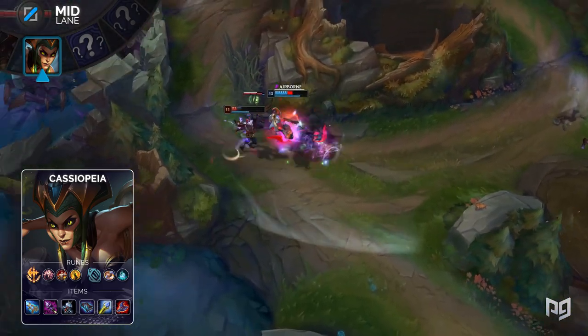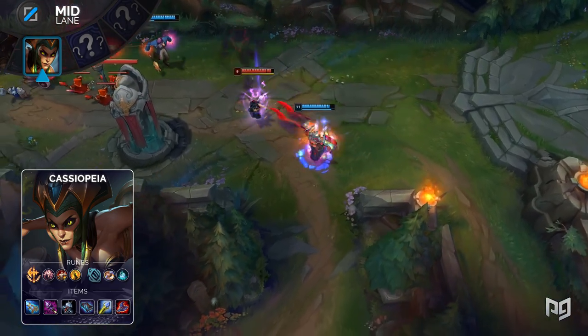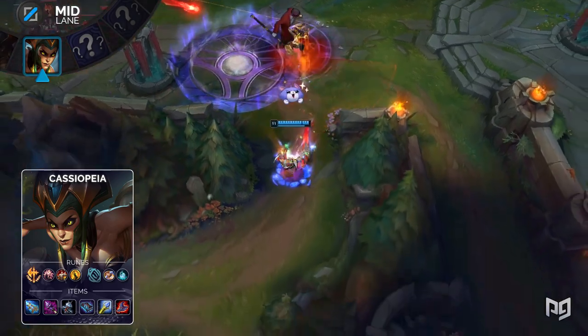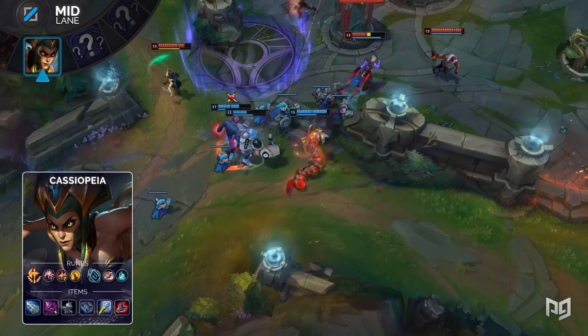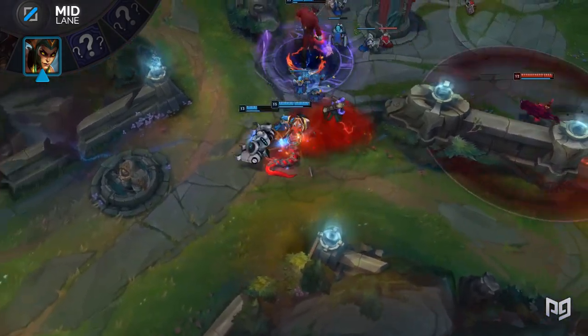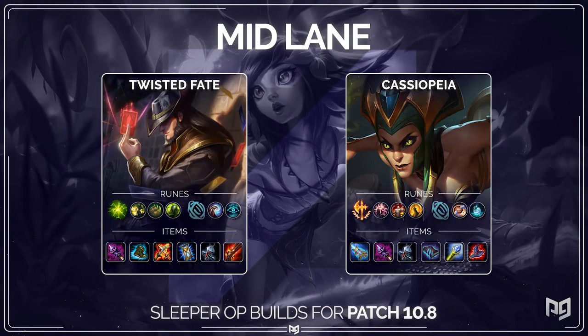For runes, take Conqueror, Presence of Mind, Legend Tenacity, Coup de Grace, Biscuit Delivery, and Time Warp Tonic — all standard stuff for Cassiopeia. For items, build Hextech GLP, Rod of Ages, Banshee's Veil, Morellonomicon, Rylai's Crystal Scepter, and Rabadon's Deathcap. That's going to wrap up our mid lane builds — check those out on the screen one last time.